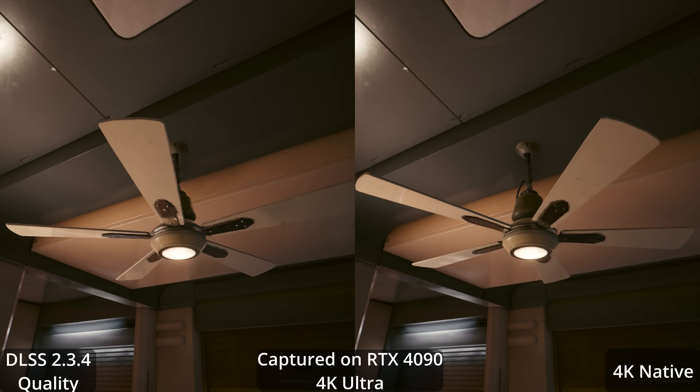You'd only consider using FSR 2 over DLSS 2.3 if you felt FSR 2 just strictly looked better than DLSS — and we're investigating that in this video. Spoilers: I do still think DLSS is all-around a better upscaler, but FSR 2.1 is getting pretty close. And those lines in the pavement were really annoying in that scene.